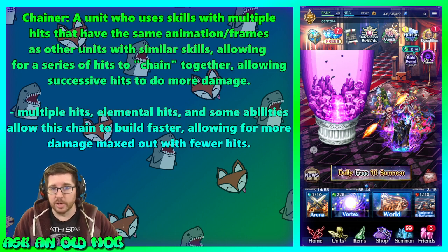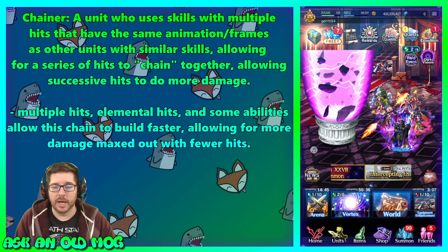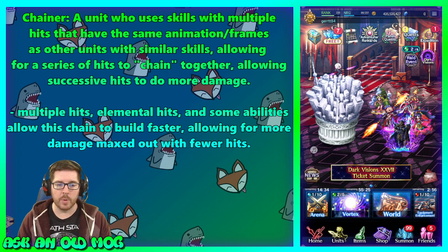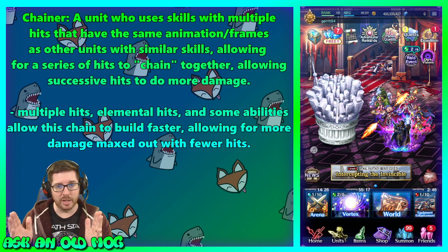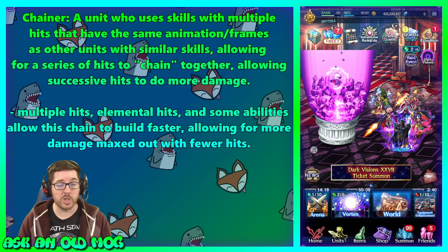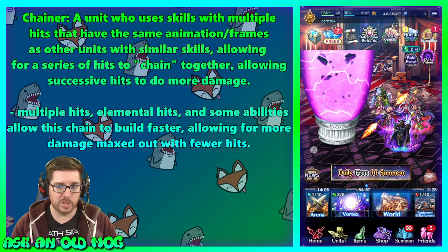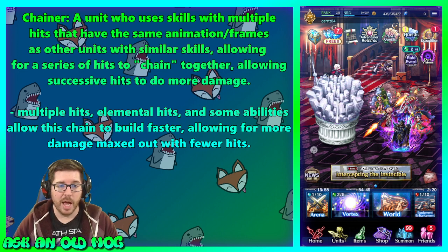A chainer is a unit who has skills with multiple hits that have the same animation or frames as other units with similar skills. Often they have a little logo on the skill — I'll show you what that looks like — allowing a series of hits to chain together so successive hits do more damage. Multiple hits with elements on them, and some equipped abilities allow the chain modifier to build faster, letting you max out the chain cap.